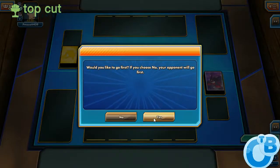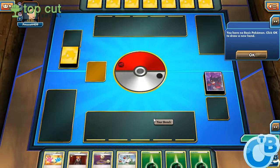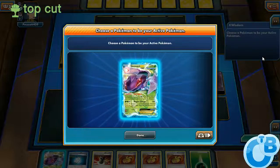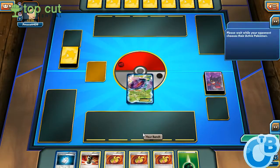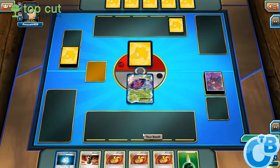Looks like we are going first. And the old mulligan. Starting with Genesect and not a great hand. This could be a tough one.